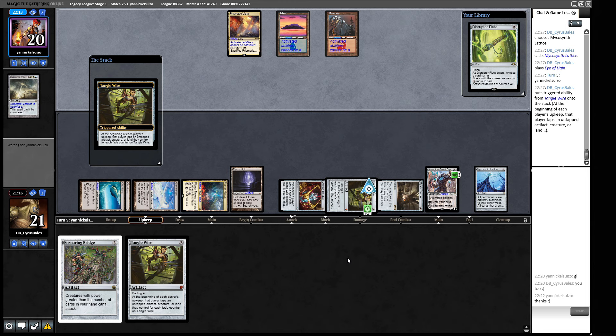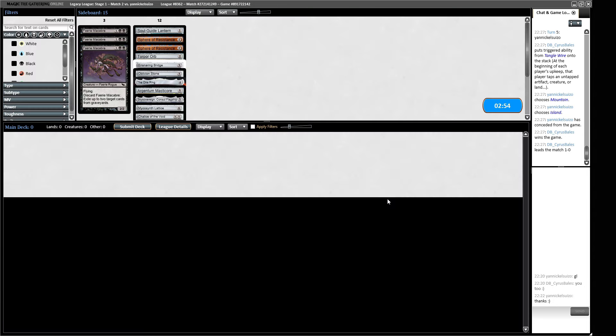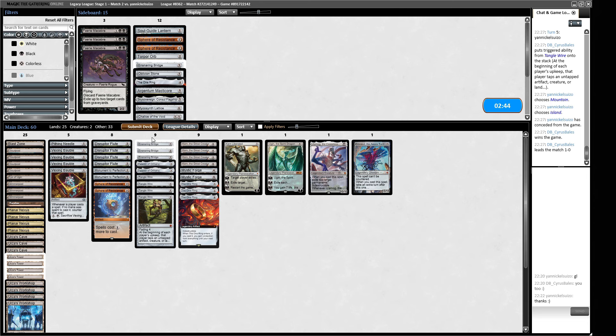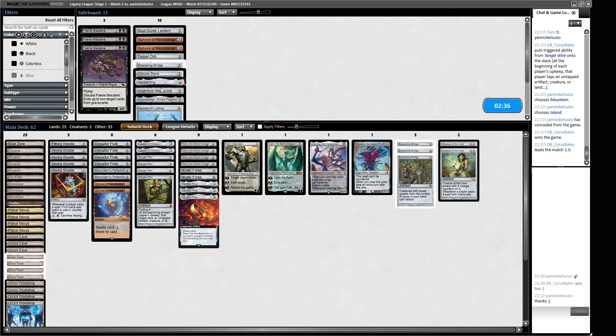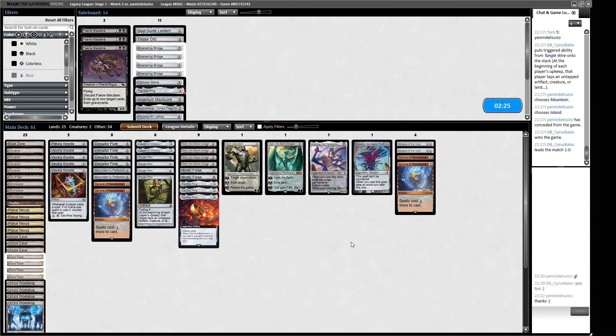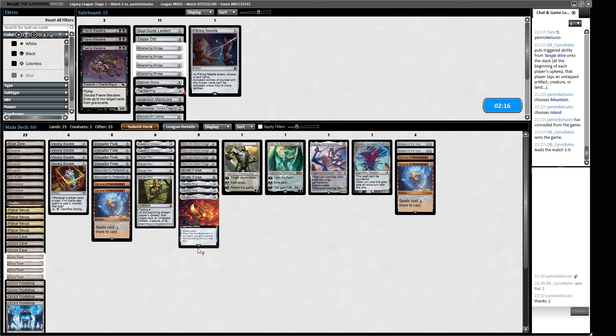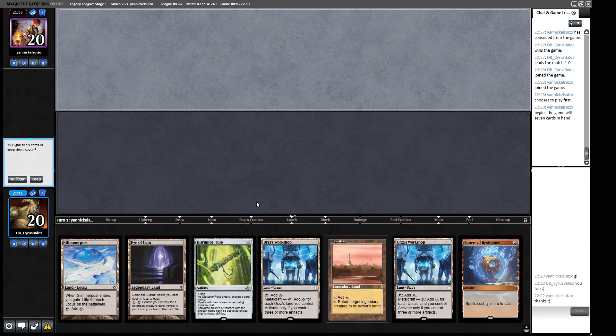Tangle Wire did the thing it needed to do there. This does not strike me as an Ensnaring Bridge matchup, so those can come out. I like some Chalices to stop their cantripping shenanigans, and I quite like Sphere of Resistance in general to mess with our opponent if they're trying to do mana-efficient stuff. The cut is probably one of these Pithing Needles. We've got some big haymakers and we can try to stick them using our Vexing Bauble. What does our hand do? It's pretty slow — it has a Sphere and a bunch of lands — but this is definitely a matchup where we can play lands and just do our thing.